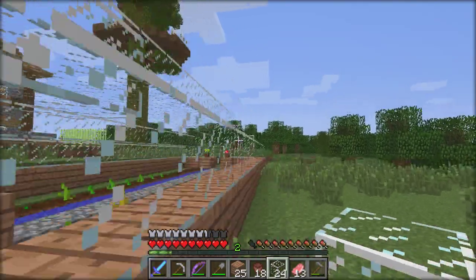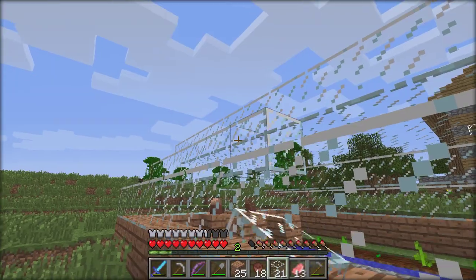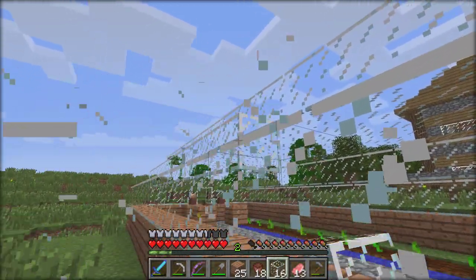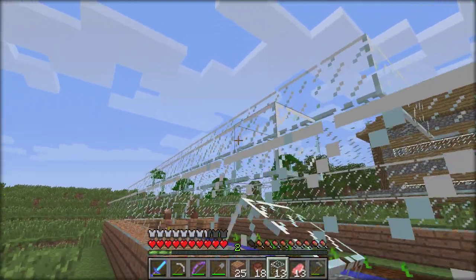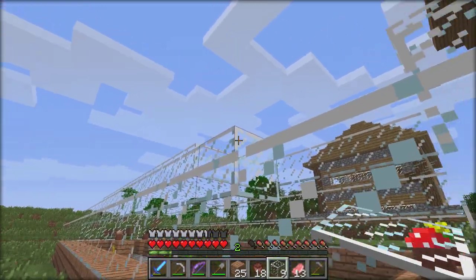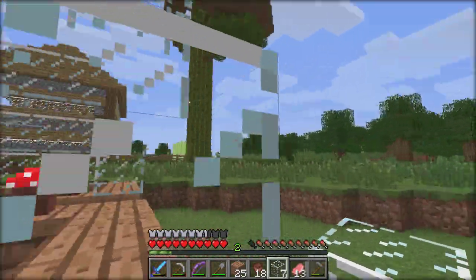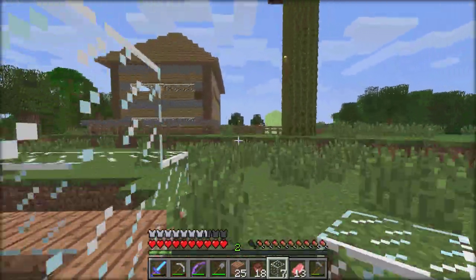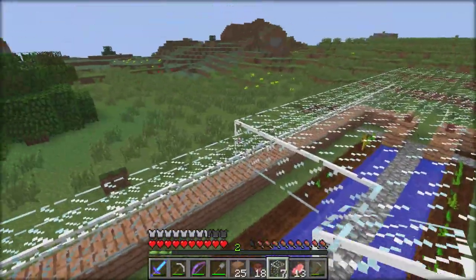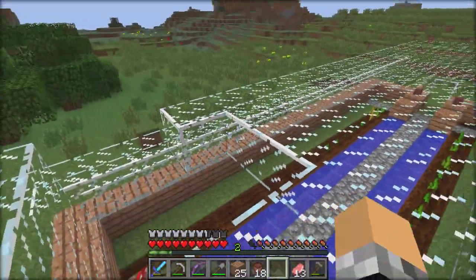Let's start off by finishing our roof here. It turns out we didn't have too much left to do — just a tiny bit right here. Someone commented that you could put a whole bunch of different plants into pots that I had no idea about, so we can use those to decorate the heck out of this greenhouse and I think it'll come out looking very fancy.